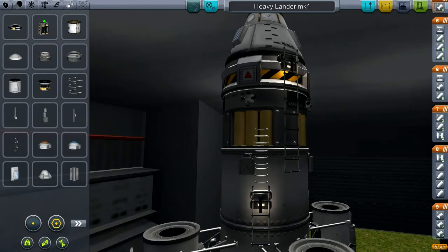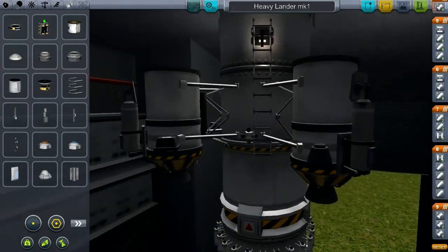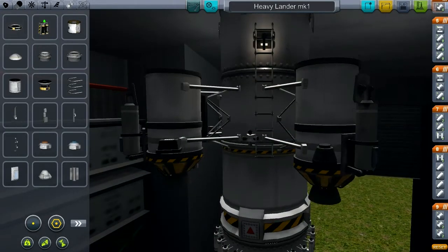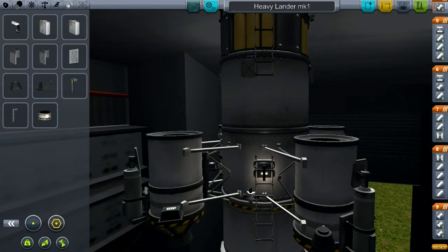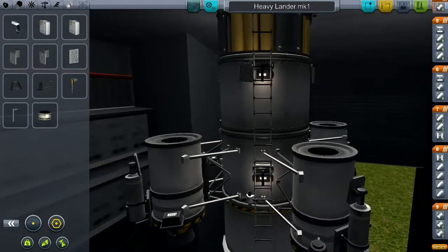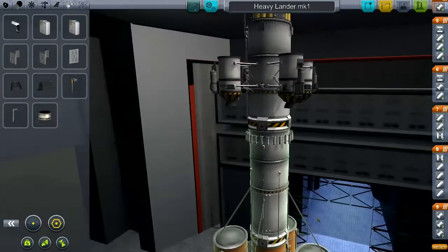A lander would hardly be complete without some means to reach and then return from the surface. I don't need four of them. Let's throw a few of these on just to be sure. It may be redundant, even excessively so, but what the heck. This one isn't going to go far enough down unless I overlap them. It'll be a long way from home when they try it, so let's hope it works.